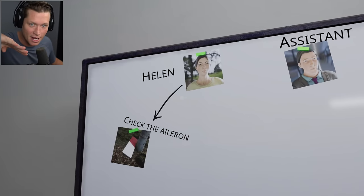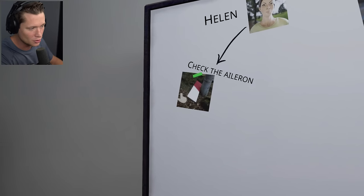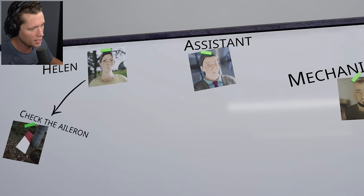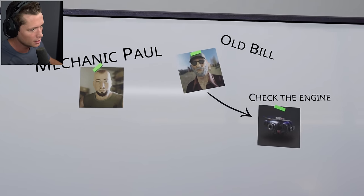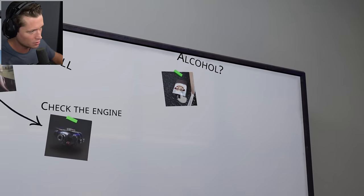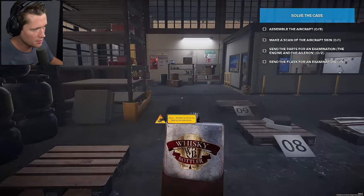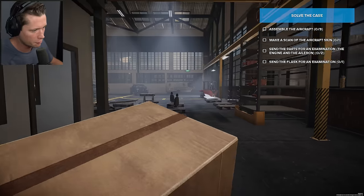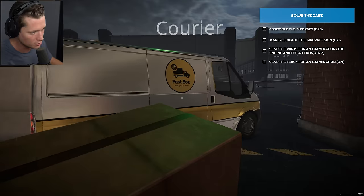Helen says it was coming down at an angle like it was hard to stay in the air — we're going to check the aileron. It was also odd that it was so far away from the plane. The assistant told us why he was in such a hurry. Mechanic Paul claims he's been working for 20 years and did good work. Old Bill says it could have been the engine with the black smoke. And of course we also have the alcohol. Let's check the contents on this flask — we're going to send it off for examination.